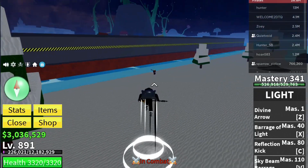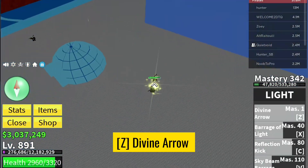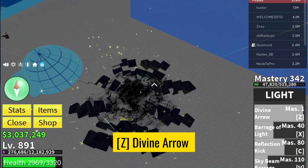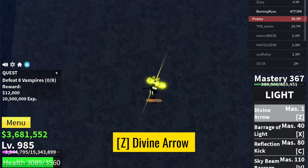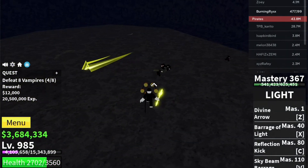First up on the list is the Divine Arrow. Pressing Z activates this ability — no fancy animations, just a powerful arrow that packs a punch. Perfect for those quick and decisive attacks.